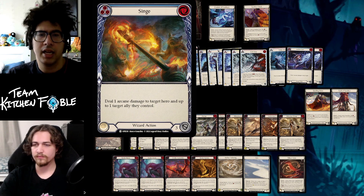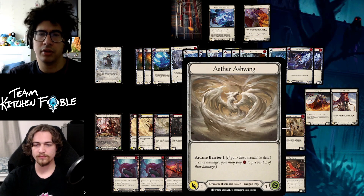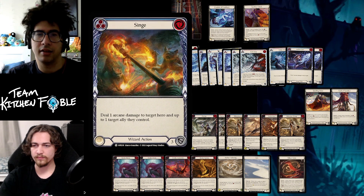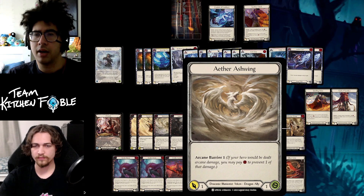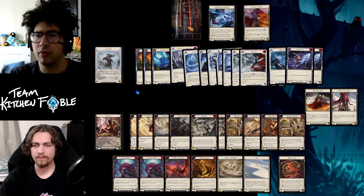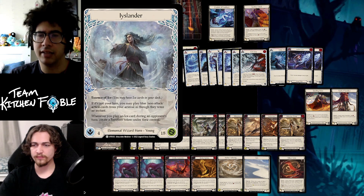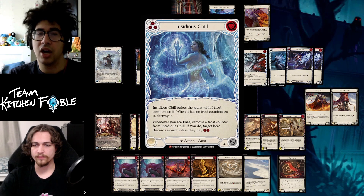For Icelander versus Dromai, Icelander needs a very specific card called Singe, because the little dragons can get out of control — especially since they have arcane barrier, making it hard to get big damage through to Dromai. If you have enough Singes you can be pretty good against Dromai. You also want to look at your blue count. The main reason I didn't go with Icelander is my blue count was really low — only about six usable blues.